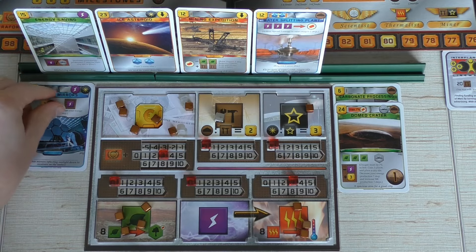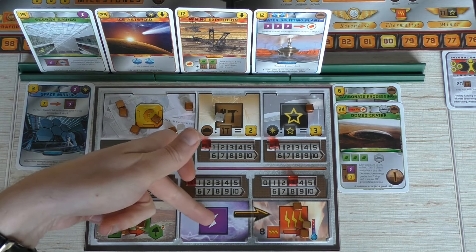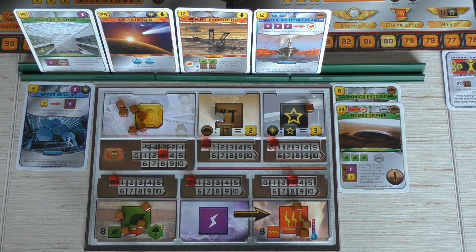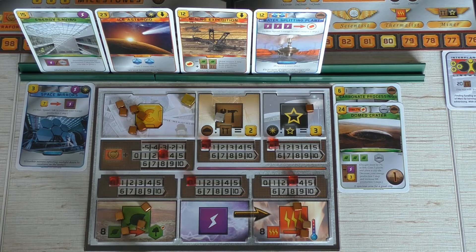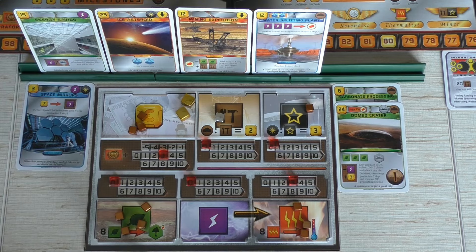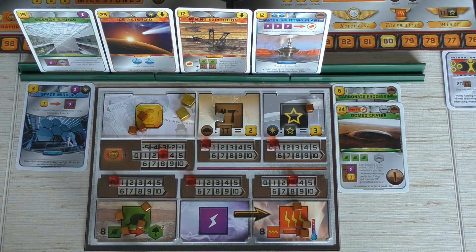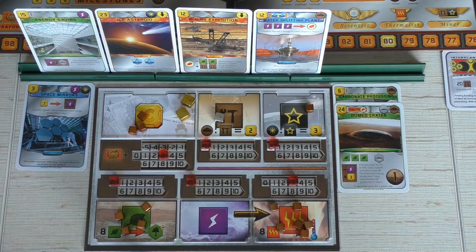Now it's production time. Everything from the production track flows to our resources. We're still at 14 on the point track, and we produce 14 plus 3 this time, getting 17 space money. We also get some heat — three heat. That's the end of generation two.